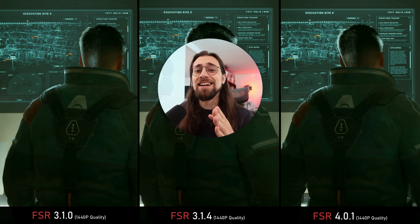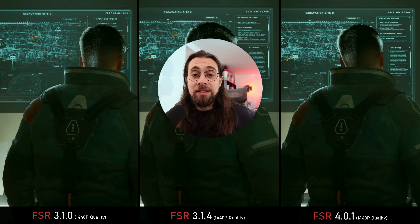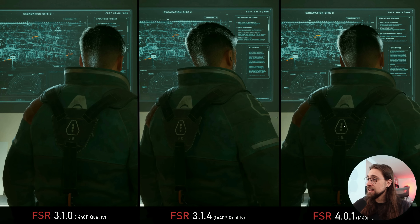Now in Fort Solis I'm also testing FSR 4. We have FSR 3.1.0 (the game's native implementation), then FSR 3.1.4 updated using the LSS Swapper, and then FSR 4.0.1 using the 25.5.1 drivers injecting FSR 4 through the Adrenaline app. Even with a still image we can see that FSR 4 delivers a way more readable, way more clear image. If you look at the borders, there's lots of pixelization with FSR 3.1.4, same with 3.1 — and lots of pixelization in the hair too.